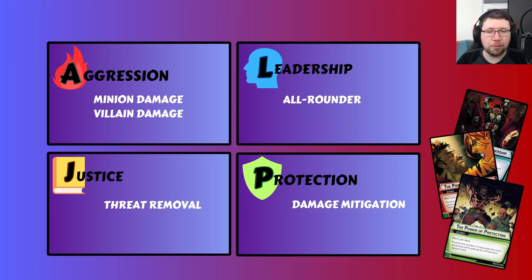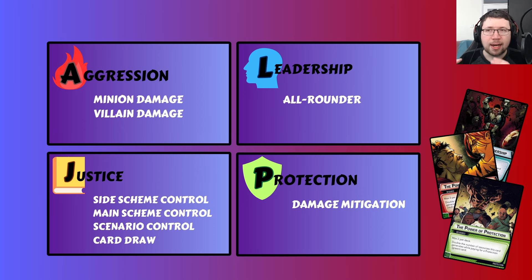Justice is known for threat removal, which can go onto side schemes to control those, or the main scheme to keep that under control. Justice does have cards which can only target side schemes or main schemes. While they are less flexible and not as versatile, they are generally pretty powerful at what they specialize in — especially side scheme specific cards, which scale really well. Leadership is an all-rounder with some threat removal, but it's very hard for Leadership to keep up with Justice's side scheme clearance. Justice also has scenario control tools like confuses, which block the villain's scheming but can be used defensively — going alter ego to burn a confuse and prevent an attack. You also get things like Global Logistics and Spycraft, which can mess around with encounter cards, stop them, or rearrange them.